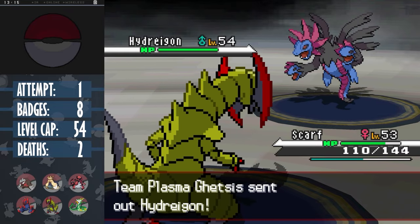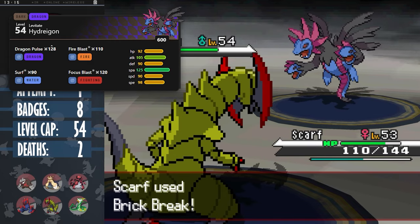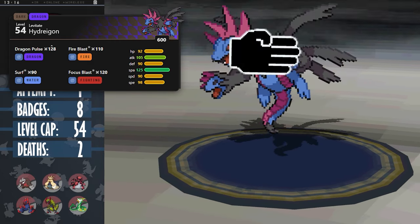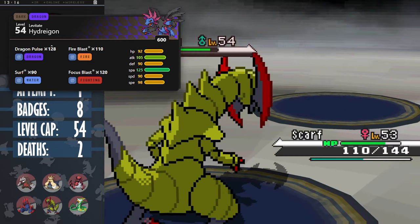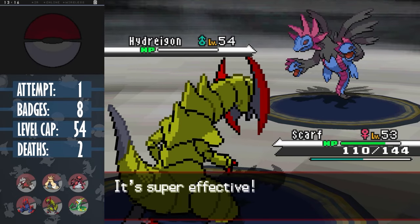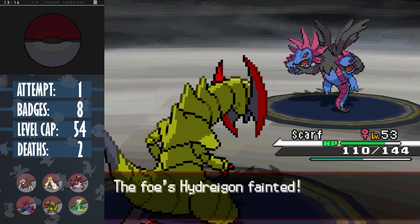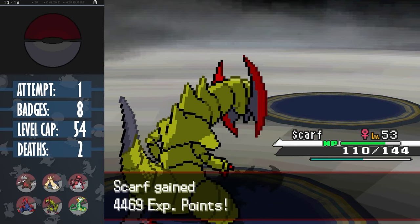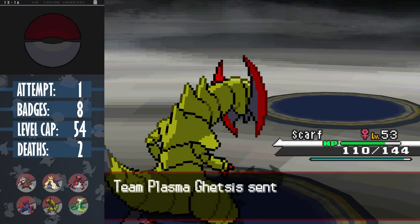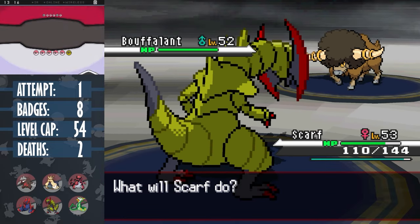A plus 2 super effective Shadow Claw finishes Cofagrigus off. Since Scarf's on the field, Ghetsis's nightmare fuel Hydreigon is baited into coming out early. This Hydreigon evolved 10 stages early - a step even further from Lance's illegal Dragonite - and has some insane coverage. It's usually faster, but we have a speed boost. A plus 2 super effective Brick Break gets the one-shot. Honestly, I would've been happy if this was the only thing Scarf was able to do. Left unchecked, Hydreigon could be a game-ender, if not outright sweeping your whole team.